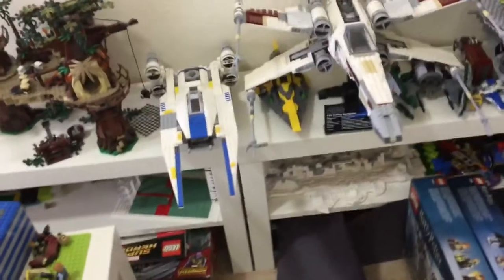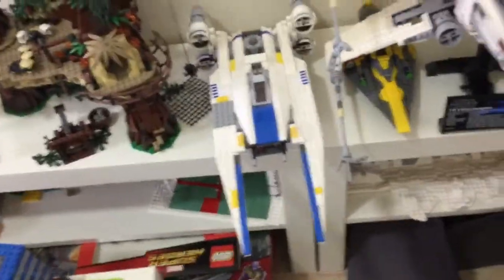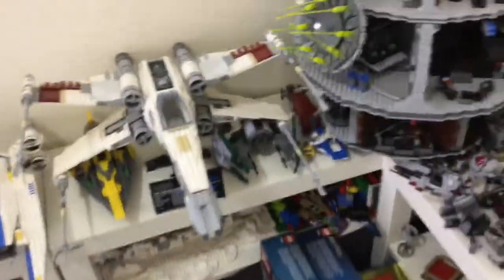The UCS X-Wing also gets the space it deserves, and then I have some other rebel fighters like the U-Wing, Jedi Starfighter, Yoda's Jedi Starfighter, Rey Speeder, a tiny A-Wing micro fighter. The Death Star right there, and then just a lot of Imperial craft.